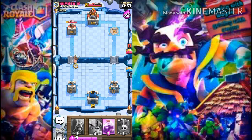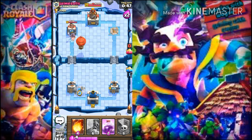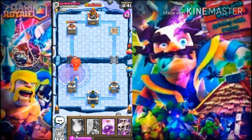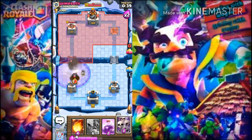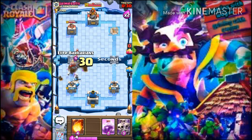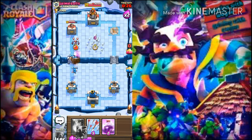Behind the Hog I'll put a Wizard. I'm going to put my Hog right away and Elite Barbarians also — but before that we have to use the Knight to distract the PEKKA. The PEKKA is down, and I put Elite Barbarians.